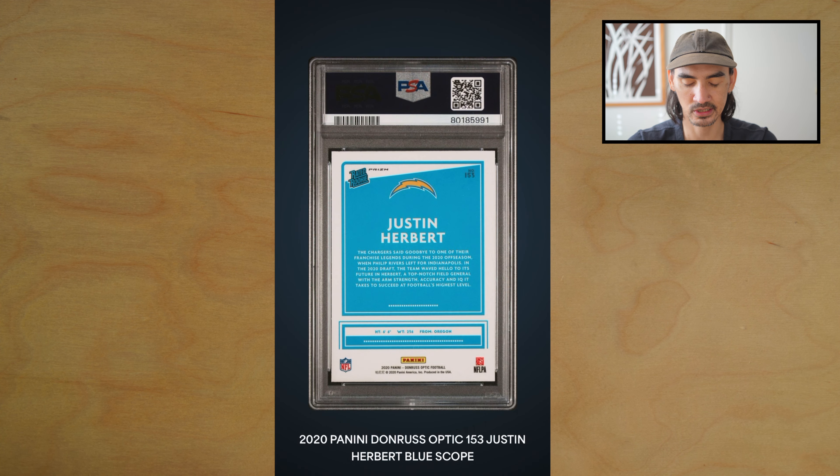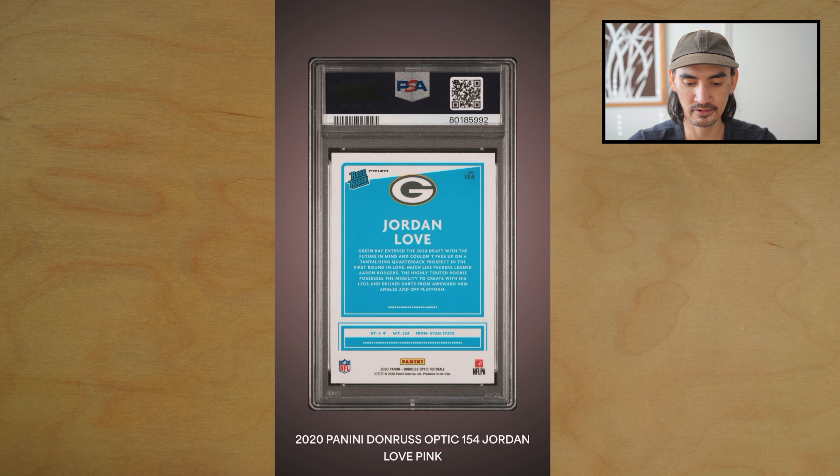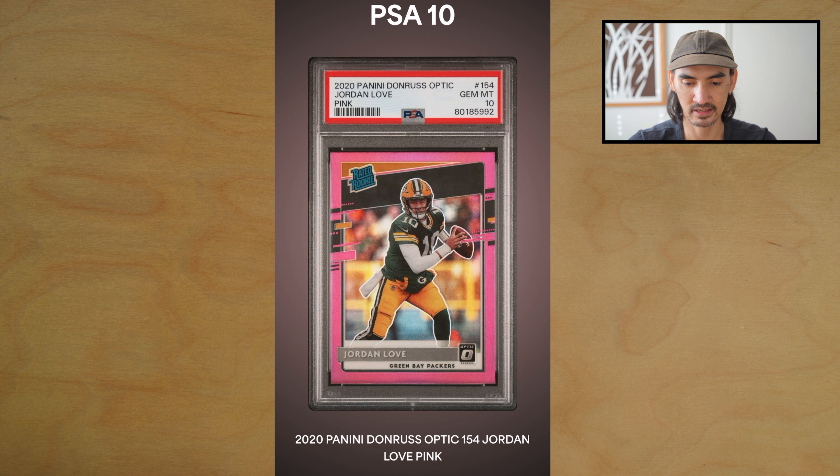Next one is a Justin Herbert blue Scope — bam, PSA 10, very nice! Next card, Jordan Love pink — got the PSA 10, awesome!